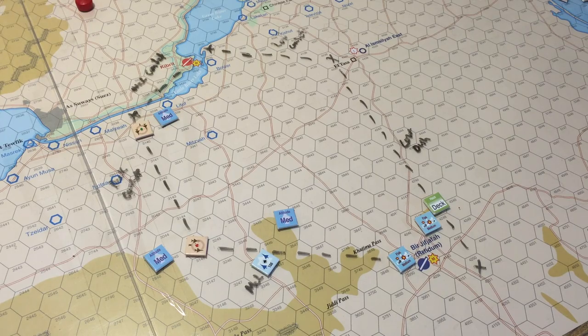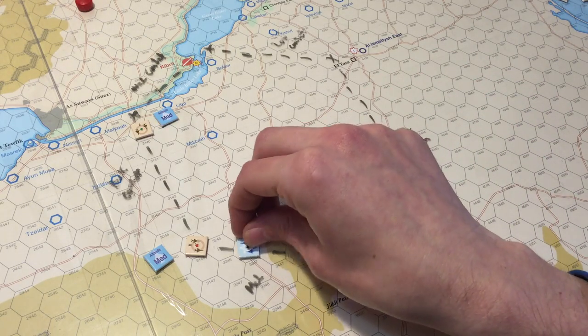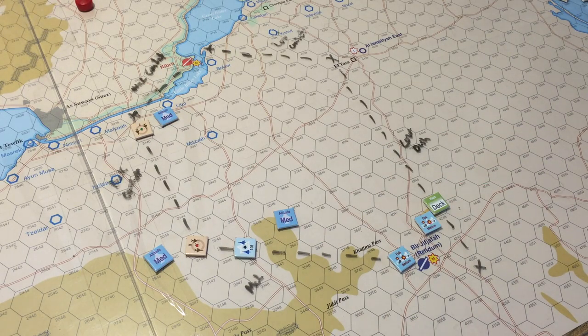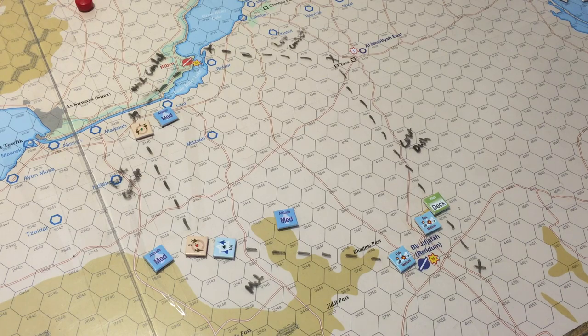So the Israeli player automatically takes their move to intercept. With four movement at medium, we go one hex, get a free 60-degree turn of just 30 degrees, then go two more hexes and attempt to engage. Engaging uses all of your movement points for that turn for both flights — let me double check that. Looking at detection and air-to-air combat rules.